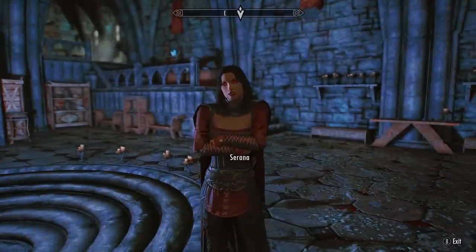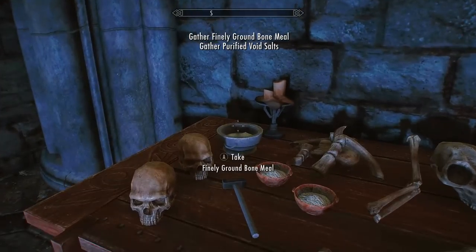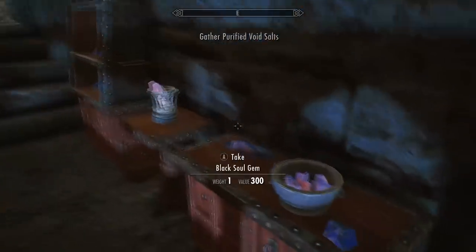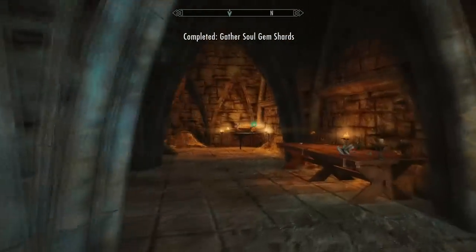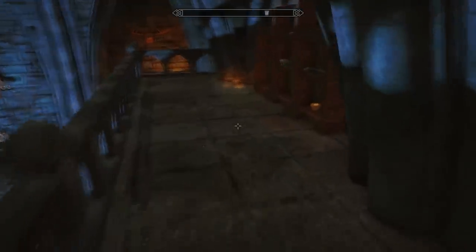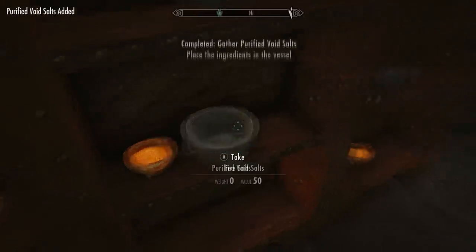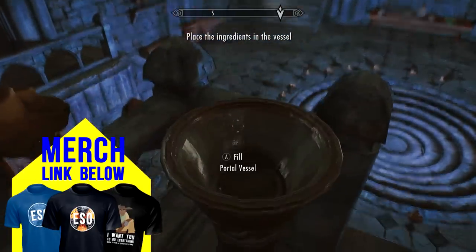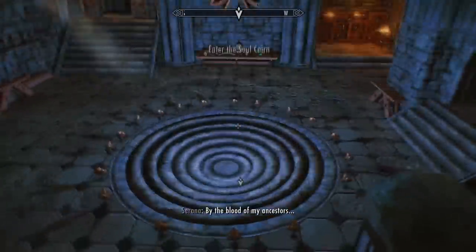She'll ask you to find several different ingredients. The first is the fine-cut void salt which is just on the table right next to her. Then up the stairs you can find some soul gem fragments in a bowl. Grab that and then go all the way up to the top balcony — on this bookshelf you will find the last ingredient: purified void salt. Now you have all three ingredients, so come back to the centre of the room and put the ingredients in the little bowl here.